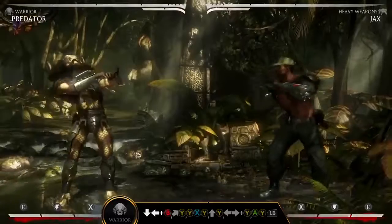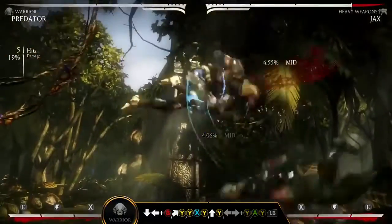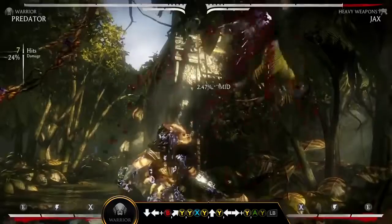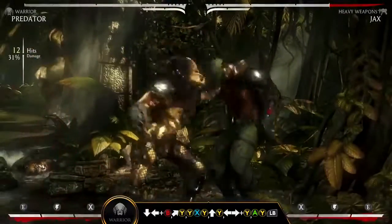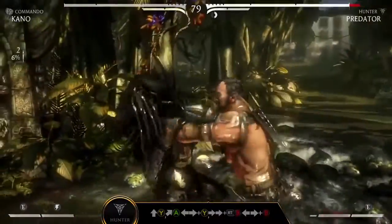After instilling fear in your opponent, activate Self-Detonate — down, back B. This explosion allows Predator to follow up for a combo. However, Self-Detonate will disarm if Predator is hit before detonation.